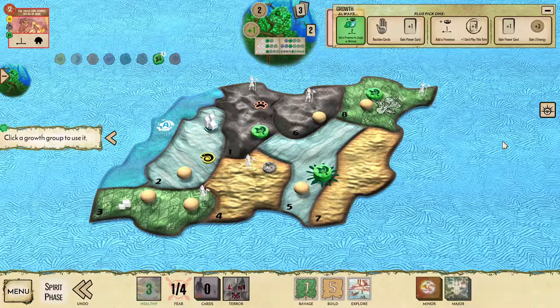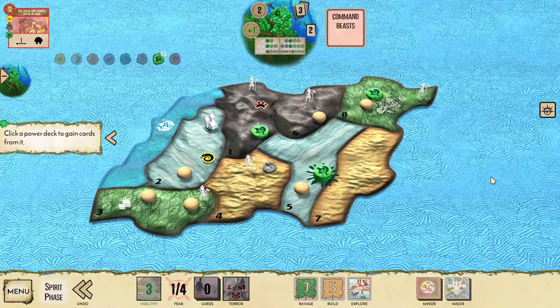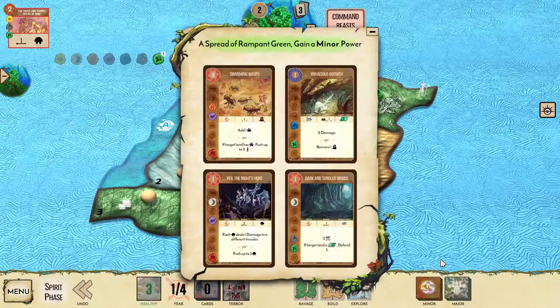Turn three, we're going to place a presence from the top track and gain a minor power. This minor is highly opportunistic — we want to try and find something useful, especially something that causes fear, and just sort of go for it.